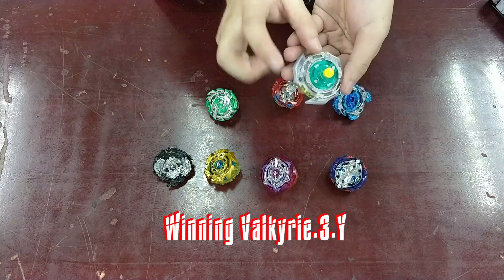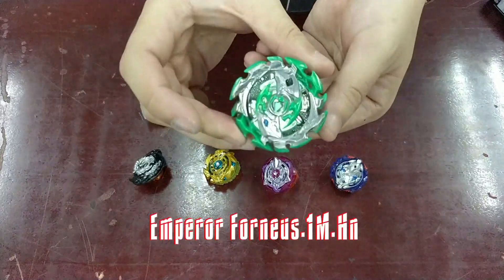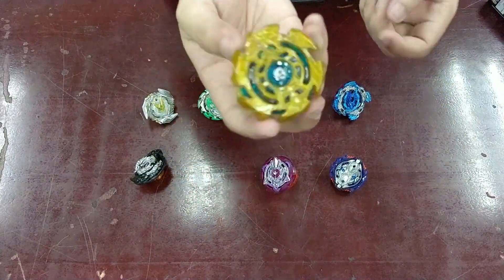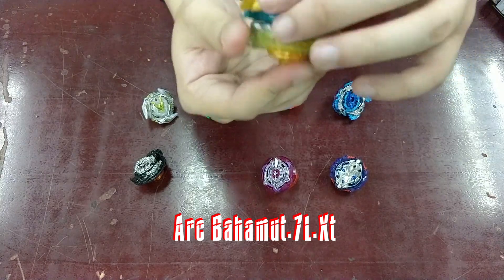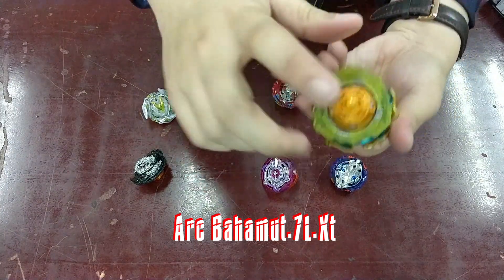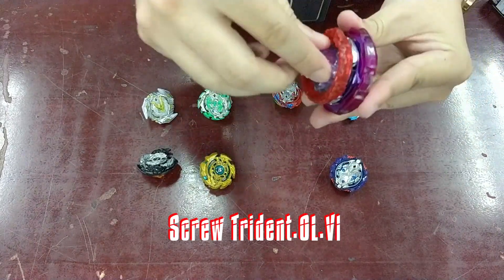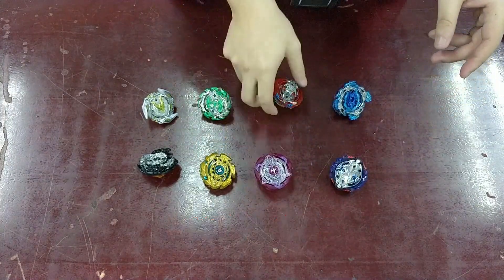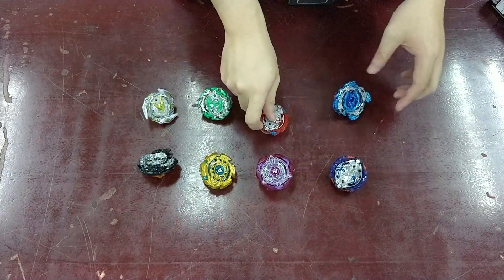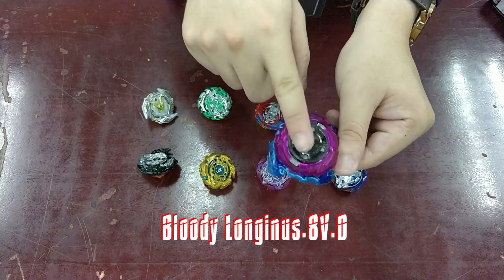Winding Valkyrie Tree Yielding, Nightmare Longinus Planet, Emperor Fornius One, Meteor Hunter, Art Bahamut Seven Lift Extent, Screw Trident with Zero Lift Volcanic, Wise Leopard 4 Yard, Bloody Longinus 8, Vortex Yard.